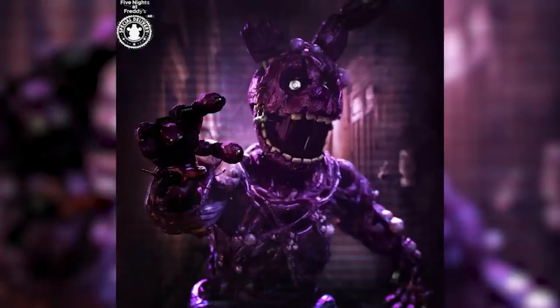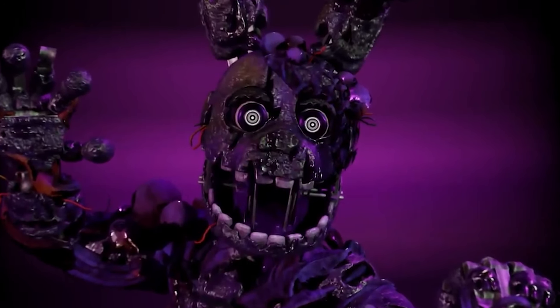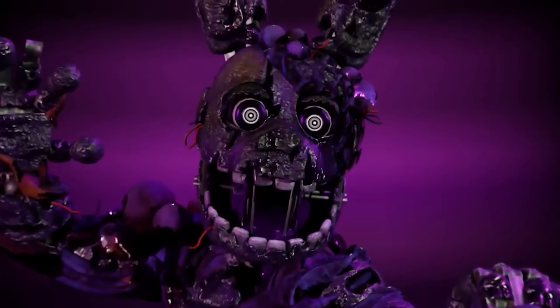And at number 6: Toxic Springtrap. Toxic Springtrap — also the name of my high school — was the first skin added for Springtrap in FNAF AR's Wasteland event. This would not be the last skin for Springtrap, and you can see why. Because this thing is horrifying and repulsive, with flesh melting and boils covering Springtrap's body after taking on a purple color instead of the classic yellowish green.